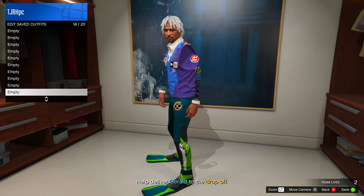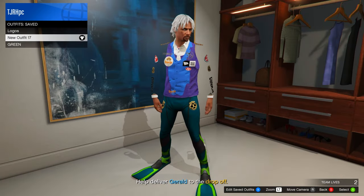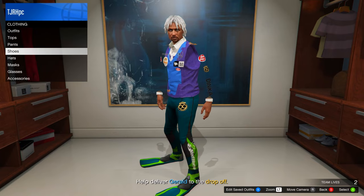In the wardrobe, go ahead and save your outfit. If you want, you can change the pants in the mission or change them outside of the mission, and then just quit the job after you've done so.